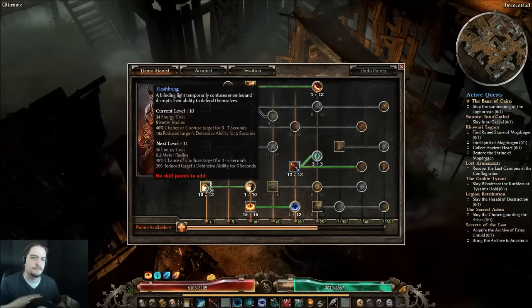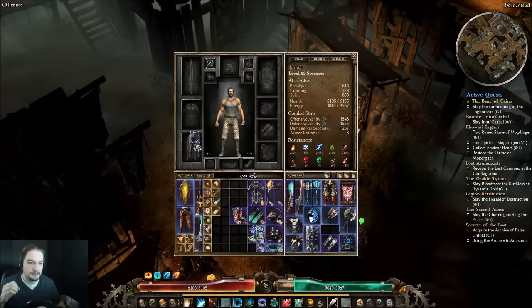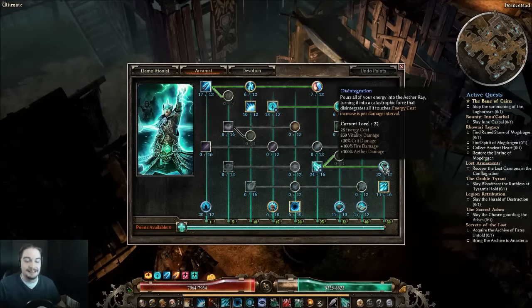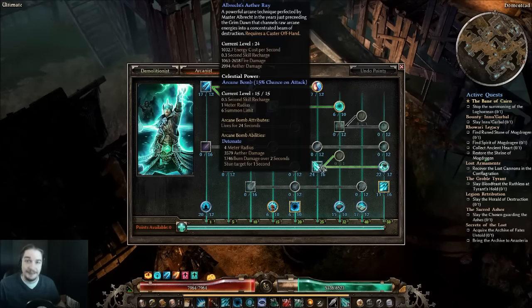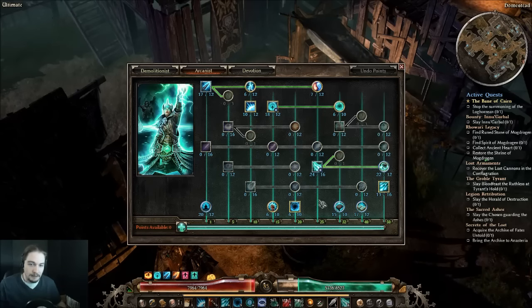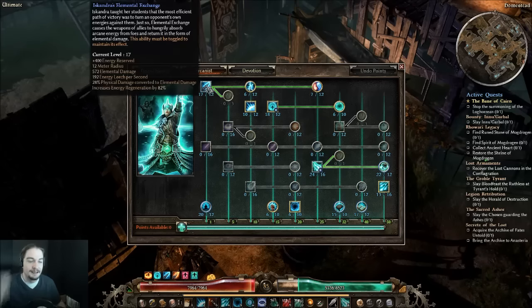Flashbang provides more mitigation while weakening enemies, so I recommend pulling it into this build. With gear on, we're running a 24/16 Albrecht's Aether Ray. If I get an Empowered Aether Lord Signet I can jump that up to 26/16 for a truly maxed-out Aether Ray. Even at 24/16 it deals massive damage — I just love seeing 13,000 crits happen repeatedly to an enemy. It's really cool even at 24/16 and 22/12.